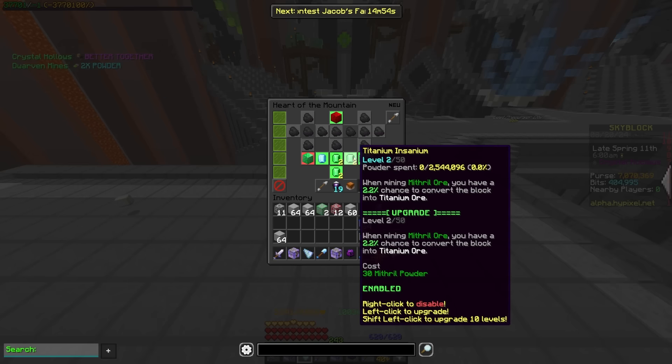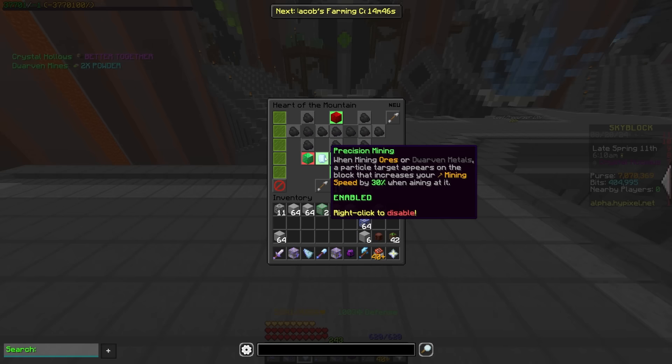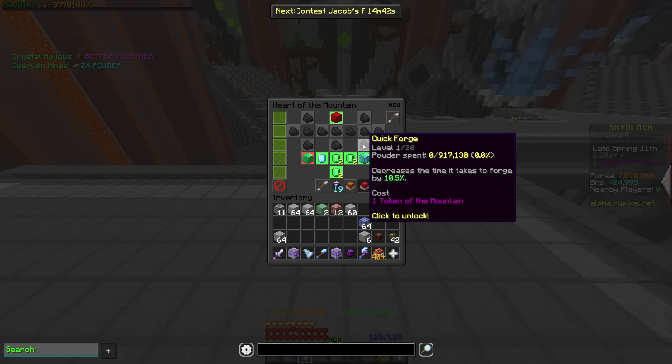Quick forge got moved from over here to up here, so you do have to commit a little more for quick forge, which is kind of annoying. But I think the trade-off is that you're getting precision mining in this slot rather than just randomly getting quick forge when you don't really need it, which is pretty nice.